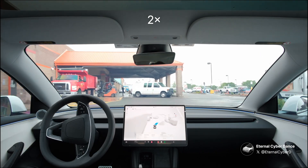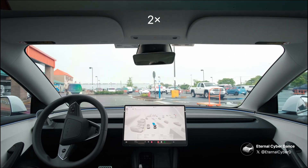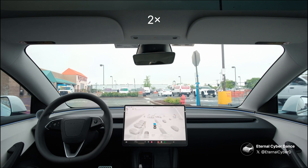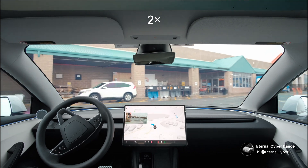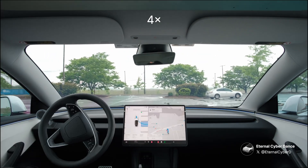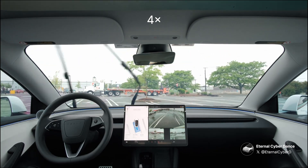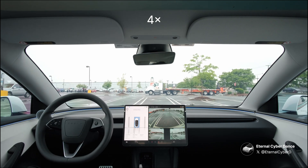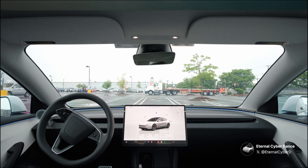We just arrived at Home Depot. I was hoping we could get parking options in this update, but this version still behaves the same as the last one. FSD doesn't park itself, but it does try going near the front entrance. I disengaged because the entrance was crowded. You also get to see some auto park action. The speed of auto park still feels the same, though it did feel worse because the car was a bit off-centered in the parking spot. This is the end of the drive. What do you guys think about 13.2.9? Let me know in the comments and I'll see you guys next time.